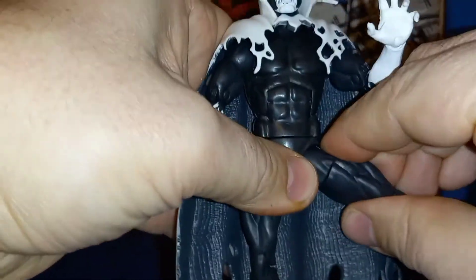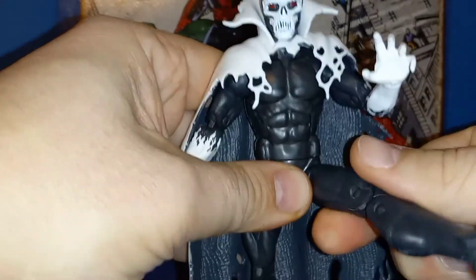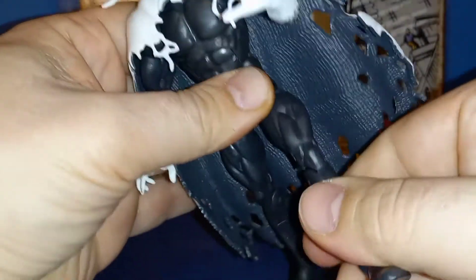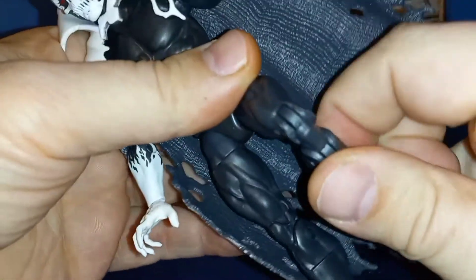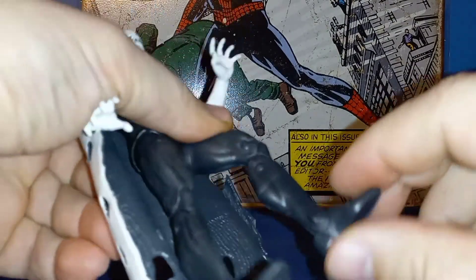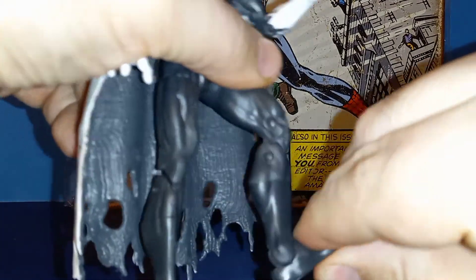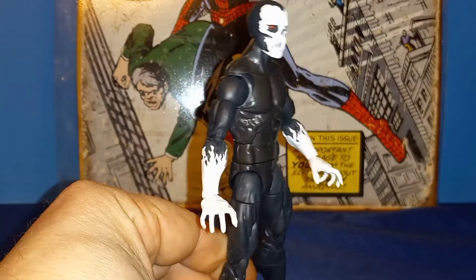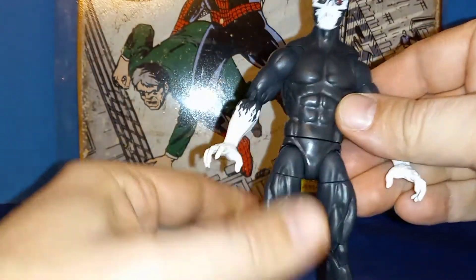Legs can go out, kick up, kick back into the cape, thigh swivel, double-jointed knees, a swivel at what would be the boot, ankles go way far back with a decent amount of forward motion, and a pivot. So that covers articulation with the cape on, which is how most people will display him.